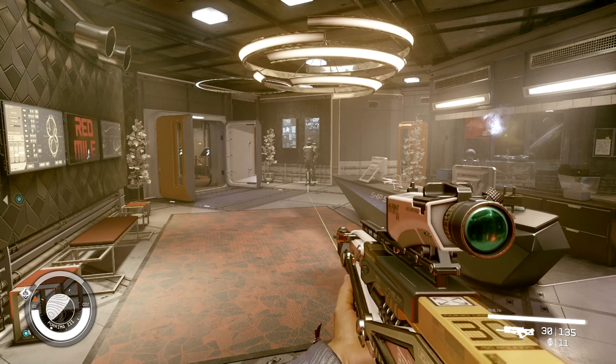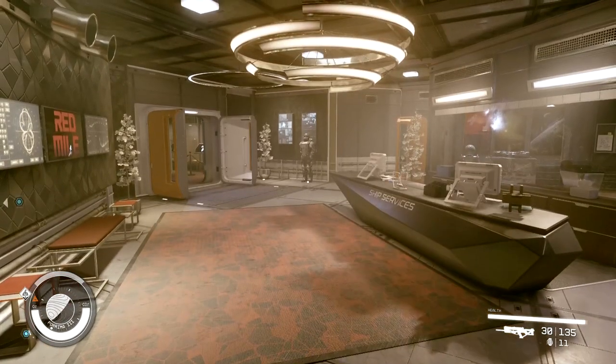Alright, I'm on the controller right now, and on the controller, you just got to hold down X, and that'll holster the weapon.